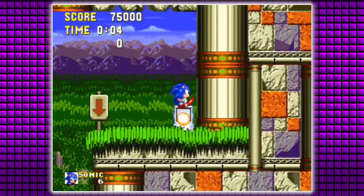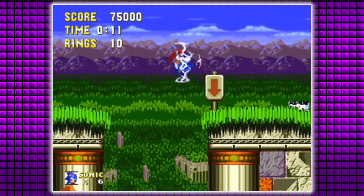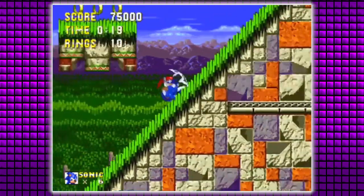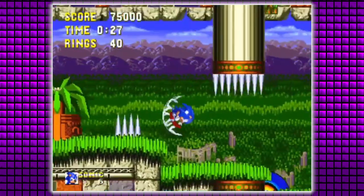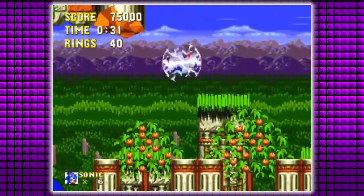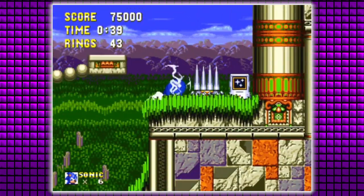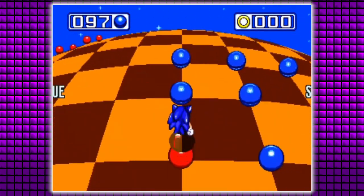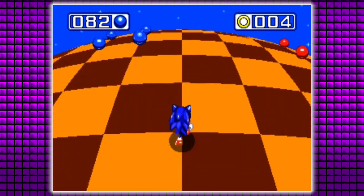Marble Garden — I think this is the first place you can actually get the electro shield, which also gives you a double jump. It will protect you against electric attacks and, as you can see, it's also a ring magnet. Once we have all the chaos emeralds and can become Super Sonic, it becomes the most valuable shield in the game, because Super Sonic is constantly draining your rings, and the electro shield as a ring magnet is constantly replenishing your rings as long as you can find them around.